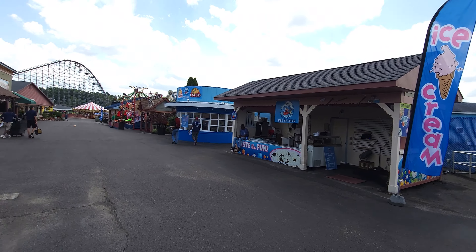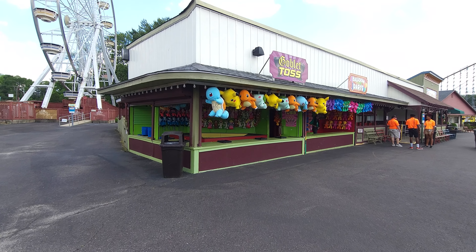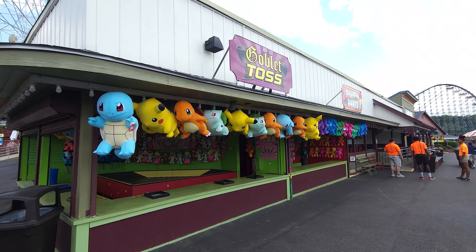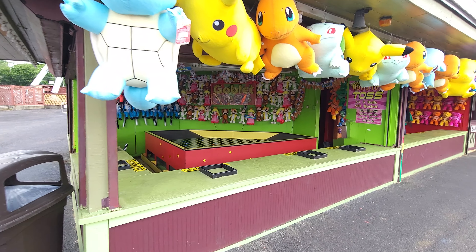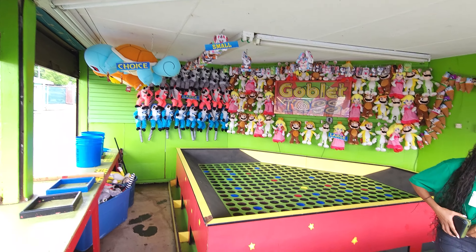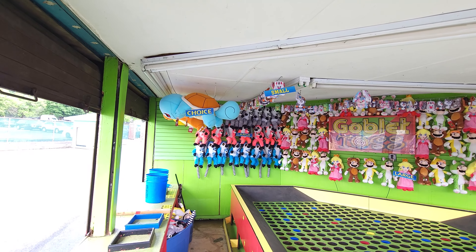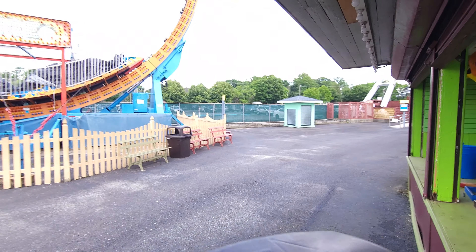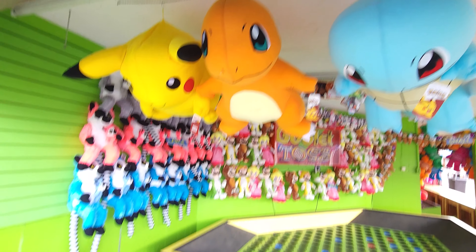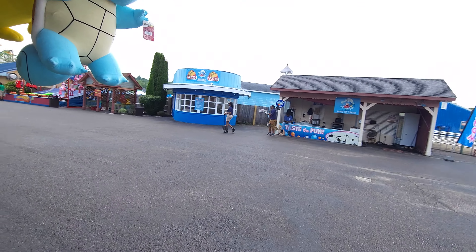As soon as you get into Clemington Park, the games are right in front. There are some others scattered throughout, but these are the main section. Pretty much you got a midway as you walk through. The first one you see right here is the Goblet Toss, and this one actually has Mario characters. You're going to get balls and toss them in there. As you hit the red and the blue, you get different points and prizes. You got some Pokemon right here, looks like lemurs, and then of course you got Mario.